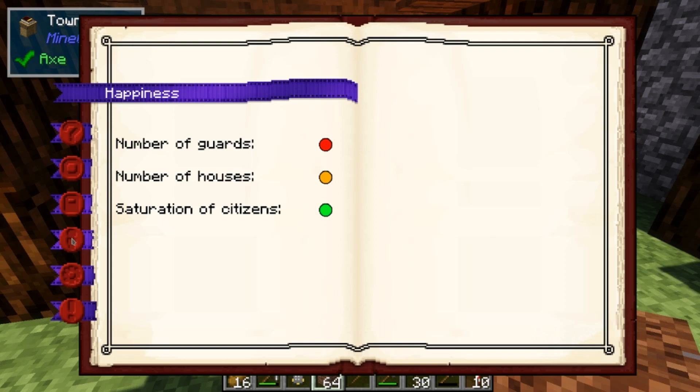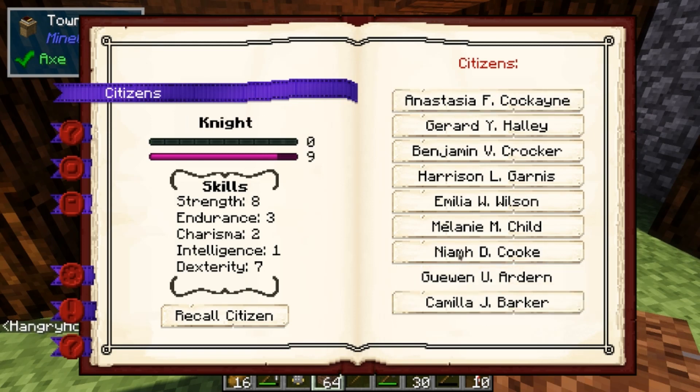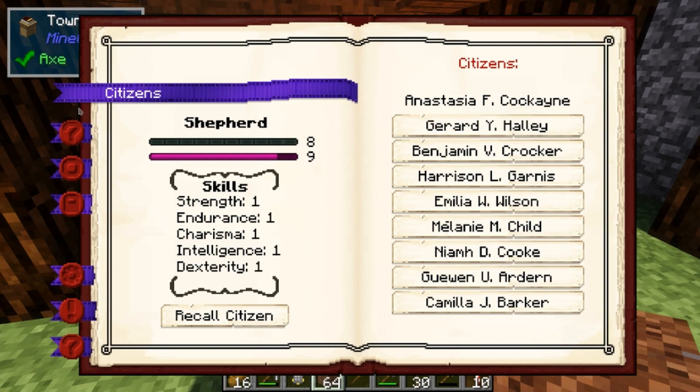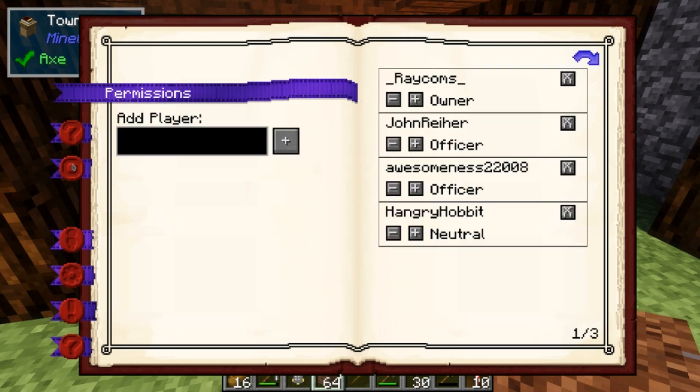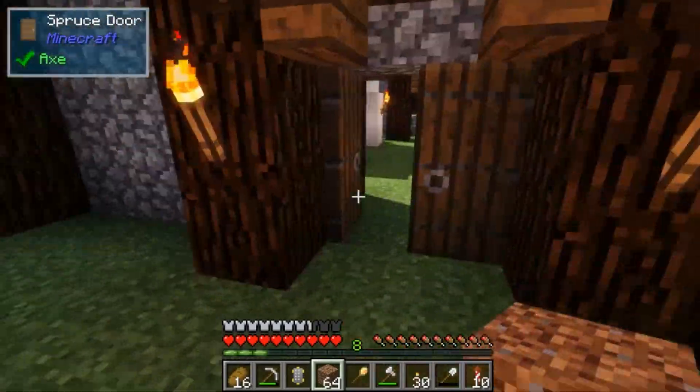We don't have enough guards and don't have enough houses in our colony for our citizens to be happy. We got Quavon as our new guard, Niam as our fisherman, Melanie as our knight, Amelia as our cook, Harrison as our builder, Benjamin as our lumberjack, and our miner and shepherd. Our overall happiness is 9.8 and we got two archers and nine citizens. This should be fine.